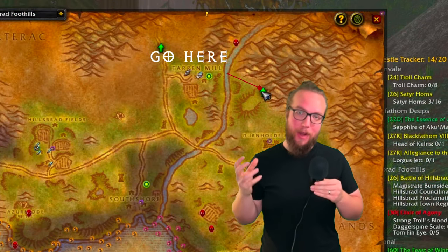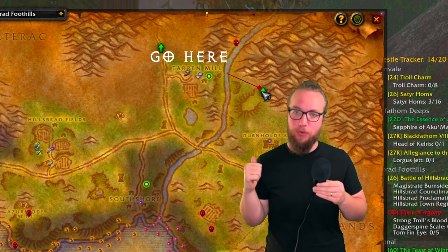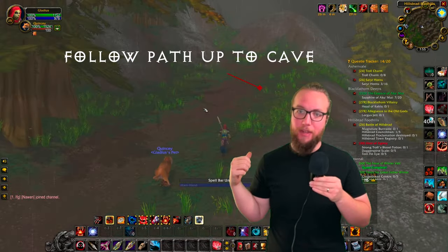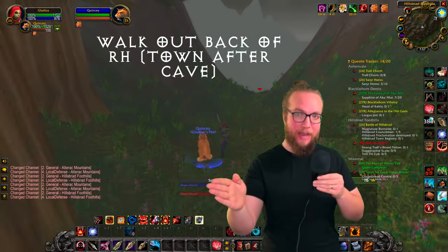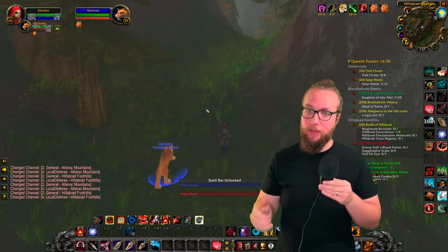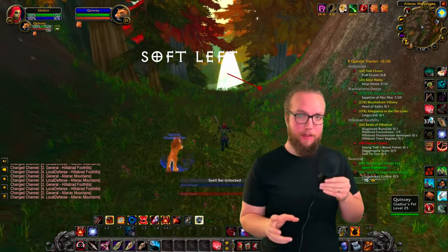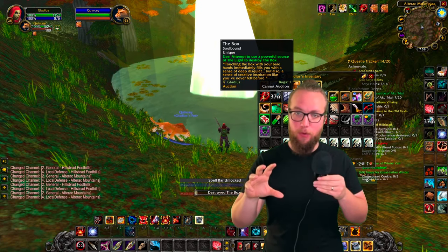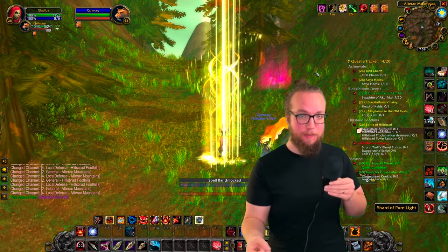Now we've got the box in hand. We want to head over to Tauron Mill, or South Shore if you're on the Alliance. Head over to Hillsbrad, go to Tauron Mill or South Shore, and navigate to this area on the map — it's going to be behind Ravenholt. Walk past Ravenholt, hang a left, go up the mountains, and eventually you're going to run into this crystal. The path is a little strange, so check the footage. Once we get to the light crystal, right-click on the box to break it and a shadowy figure is going to spawn behind us.